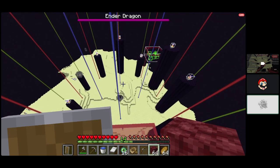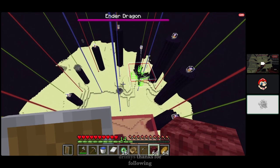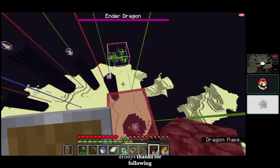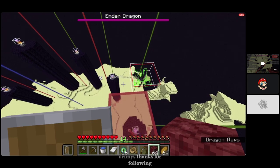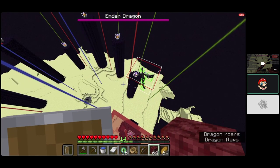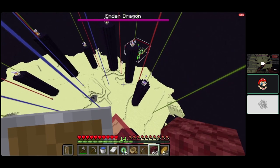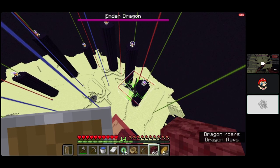That way you can dodge the fireball, but it's better to just practice getting hit by the fireball and building up. This looks like it might be a strafe. How do you know? Because it's not circling one of the nodes — it's flying towards the player.